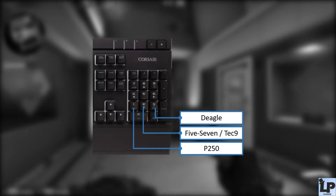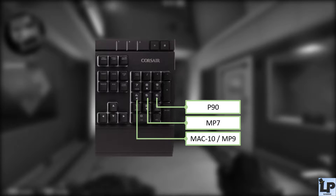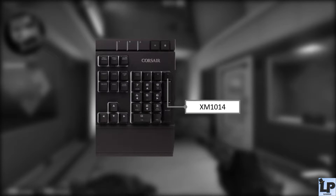On keys 1, 2, and 3 I have my pistols — nothing new there. On 4, 5, and 6 I have the SMGs, and on 4 I've added the Mac-10 because it's quite a strong weapon when playing against unarmored opponents as a terrorist, or the MP9 if you're a counter-terrorist. On 7, 8, 9, and the plus key I still have the rifles, and one additional weapon on the minus key is the shotgun, because buying a shotgun on specific maps in specific situations can be advantageous.